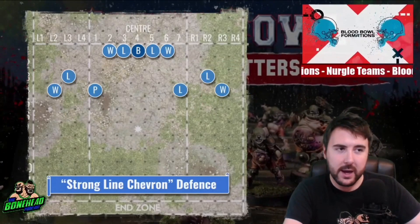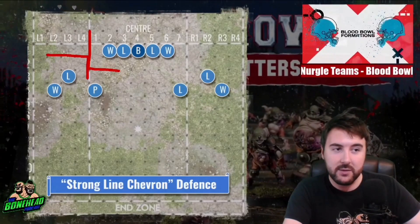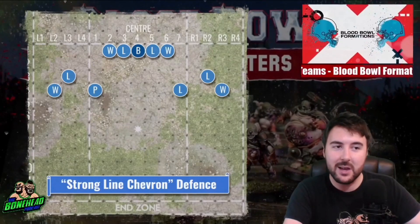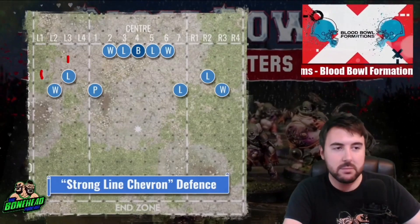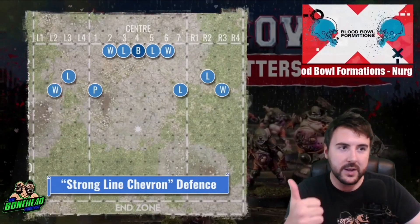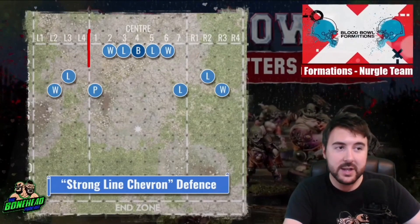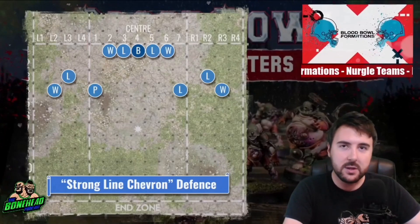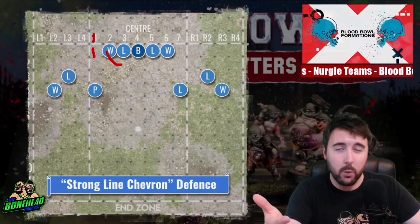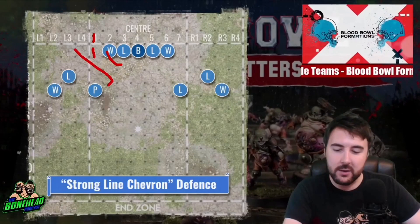If it's looking like a turn 5 or 6 situation, they're not going to commit to that line — all that means is you've got a strong contingent further into their backfield, and that plays to your favour. We've still got Warriors on both sides protecting the wide zone — they're not coming through there. Because of the way tackle zones are set up here, even if they take that lineman, that lineman stops them from getting any assists. They have to have a Strength 4 player to get two dice on that Warrior. They cannot get to the inside backers because of these tackle zones — so against a mostly Strength 3 team, they need extra supports to clear out a Warrior with Foul Appearance.